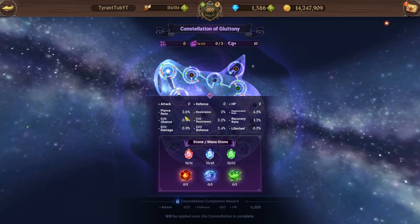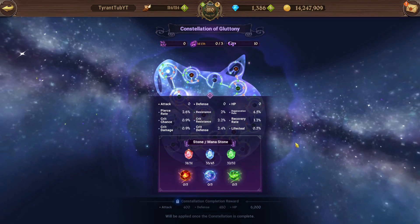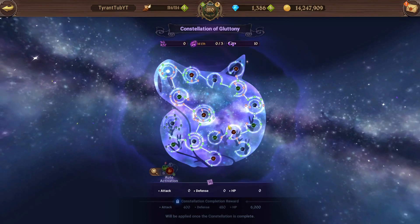These are the points I'm just getting from the current constellation: 2.2% crit resistance, 2% resistance, a little bit of life steal, crit chance, crit damage, and so on and so forth.